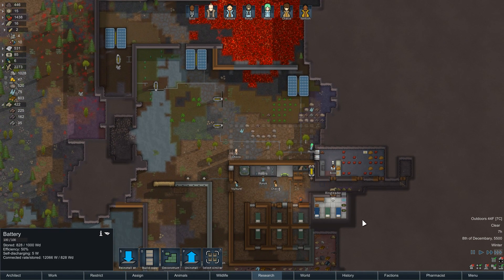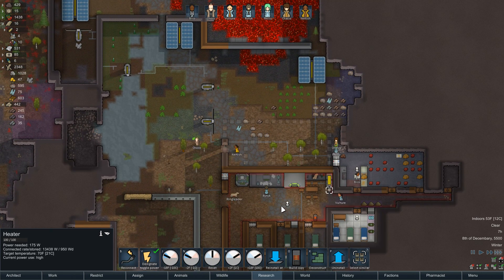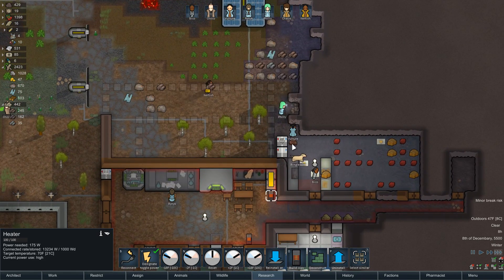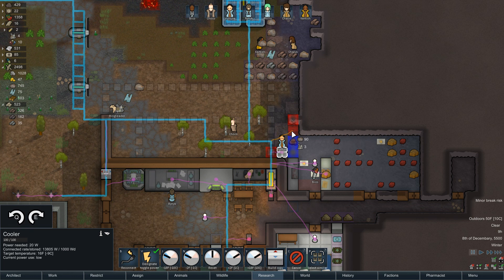Solar generators are hooked up — huzzah! It's nice having the solar panels up because they generate power during the day when the research table is sucking down around a thousand watts. We'll get the heat turned back on and get these sections out.